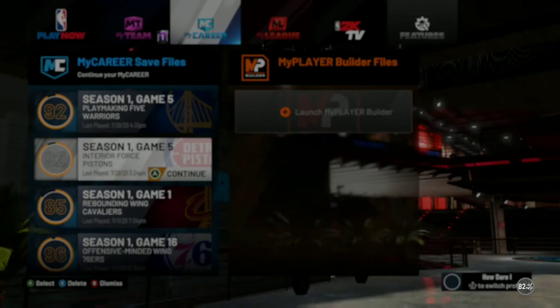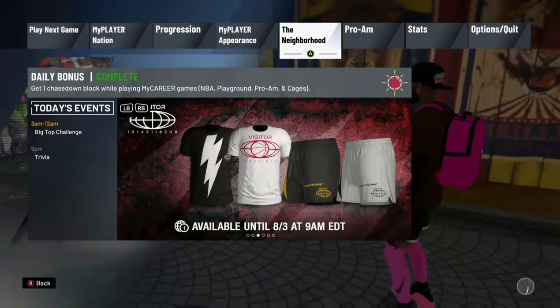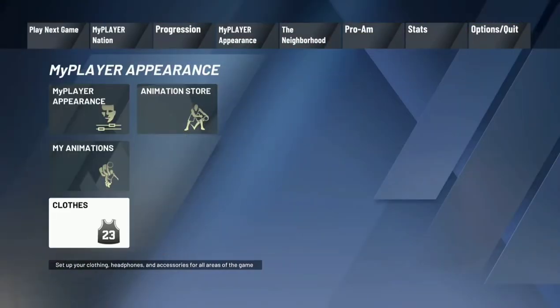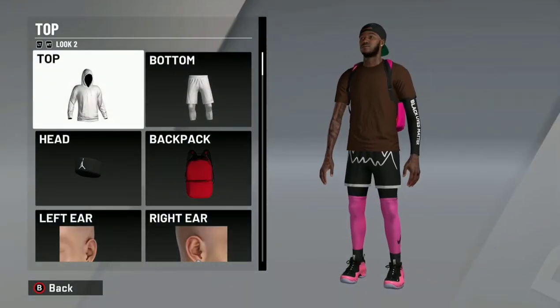Now let me get into the animations. As far as shooting and all that, I put 38 for the jump shot just because I like the way it feels with the post fade. Post fade 3, shimmy hook 2, and post fade 3 are the three that actually matter and that you need to use.